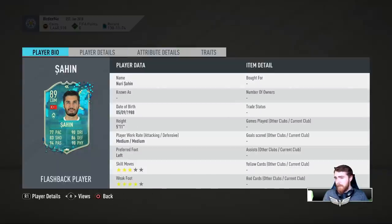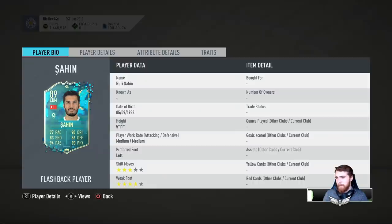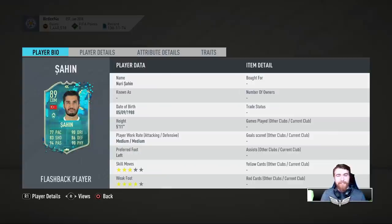This actually looks like a solid card. It might be a bit hard to get into teams. He strong links to Rashica as a shapeshifter. Turkey — he'll soft link to Sow's Team of the Season when that comes out next Friday. Other than that, what other links does he have? Isn't Edgestine also Werder Bremen?